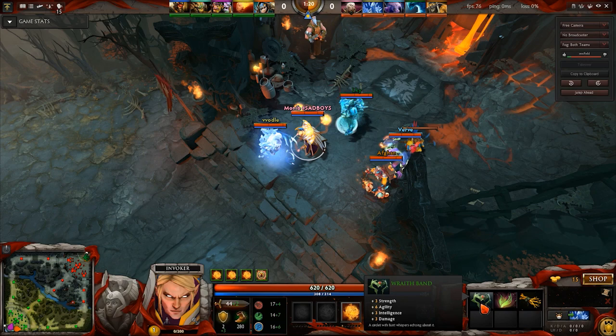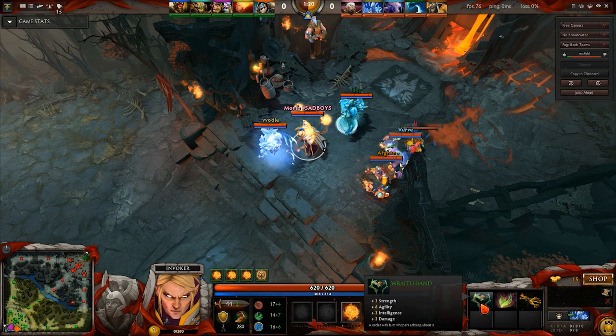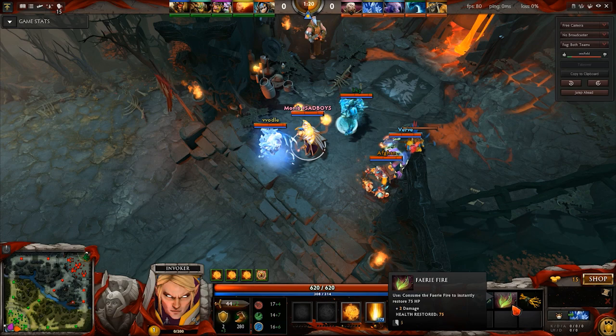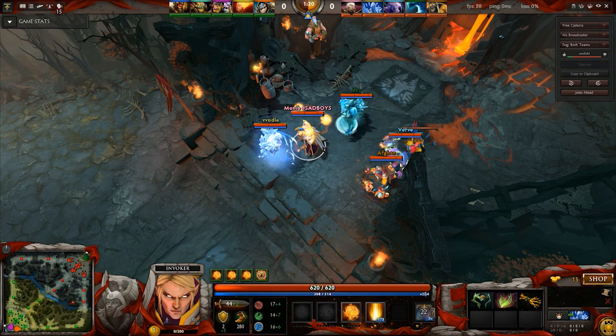So to start off, my first items are Wraithband, a Fairy Fire, and an Iron Branch. Iron Branch is pretty self-explanatory — if you eat it with a Tango, it allows you to get more HP regen because it lasts longer. Fairy Fire is the standard for basically mids. It's a great starting item. You get plus 2 damage, and also 75 HP restored at any point in time. So if somebody's ganking you at mid, that 75 HP can really make a big difference this early on.